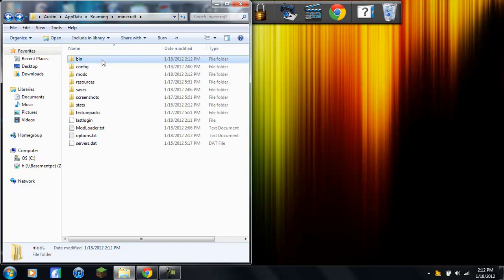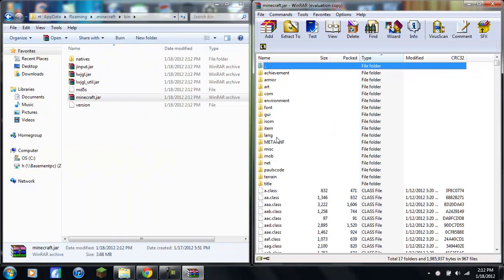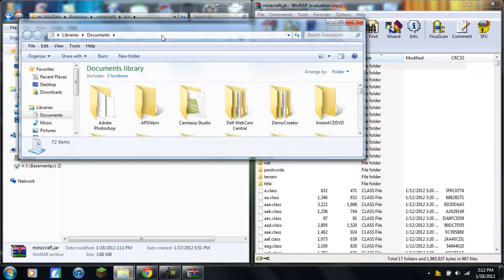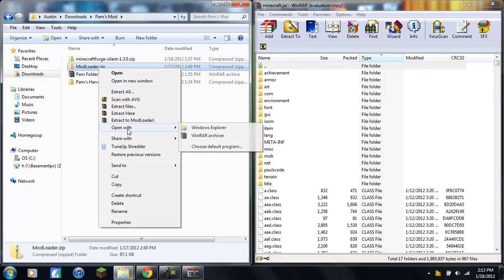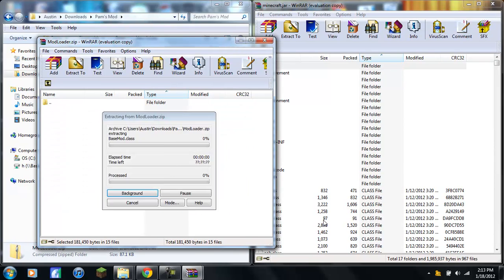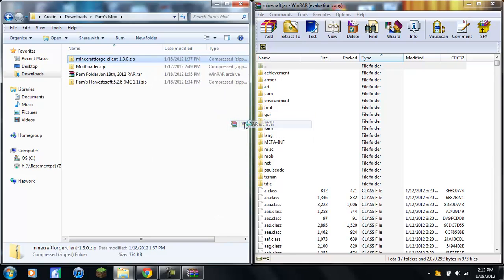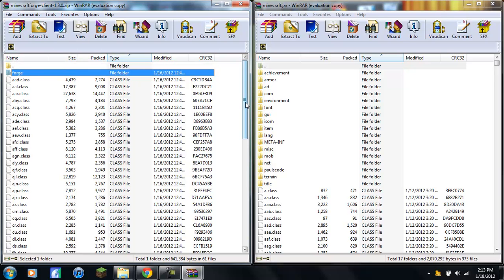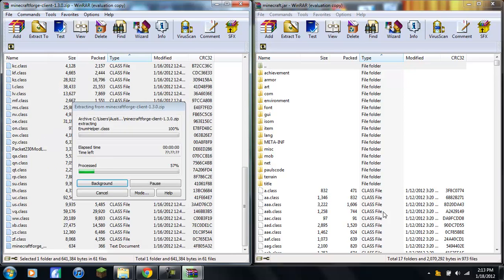Go to your bin folder, then open minecraft.jar. Do not delete the META-INF yet. First, take ModLoader, open it with WinRAR, copy all the class files, drag them into minecraft.jar, and hit OK. Then open Minecraft Forge with WinRAR, go to the top folder that says 'forge', scroll down while holding Shift to select everything including the last text document, drag them all over, and hit OK.